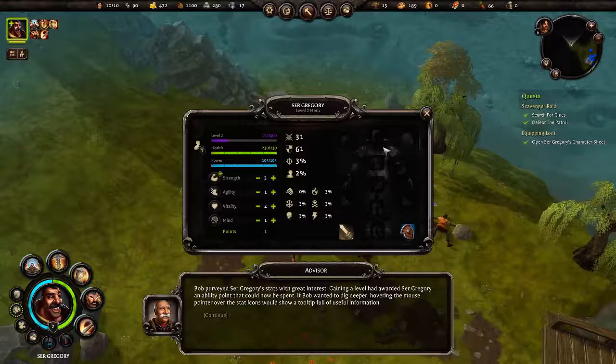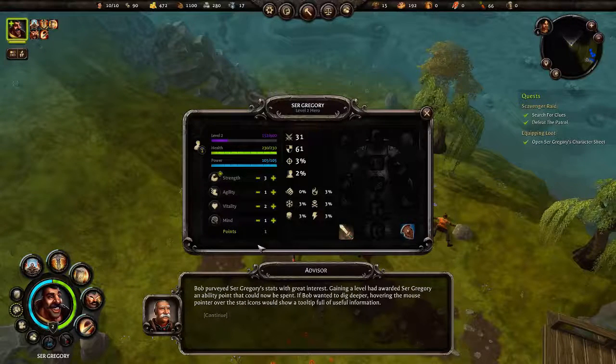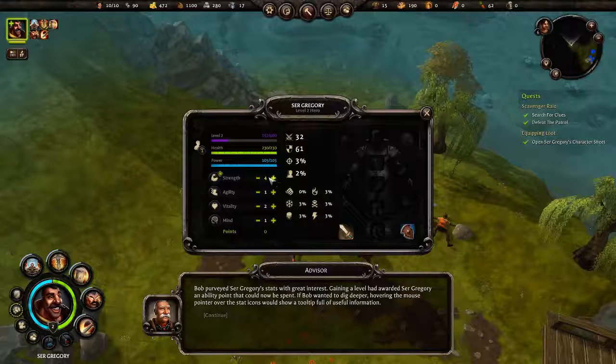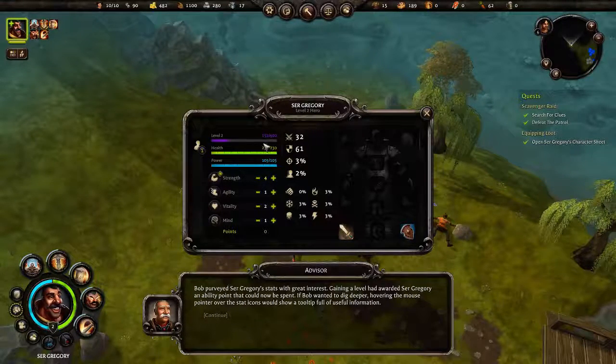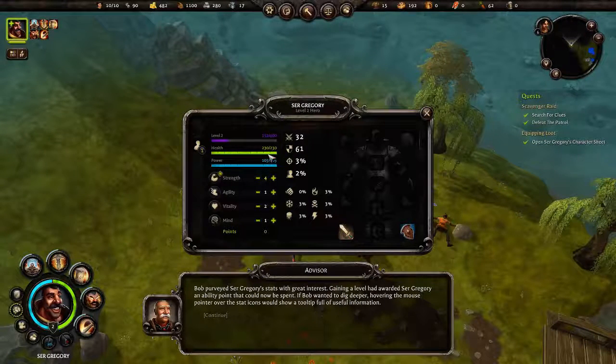Over here we can equip all the items we get as loot. We've got one ability point to spend, so let's put it into Strength. Currently we're level two, and as we kill monsters and complete quests the experience will go up and we'll gain another level. Our health is at 230 and power at 105. That's a quick overview of Sir Gregory's character sheet.